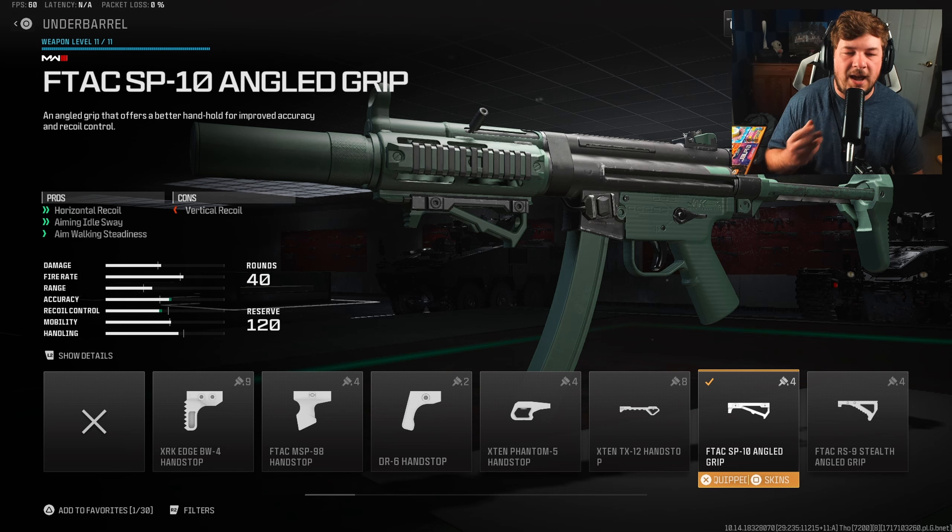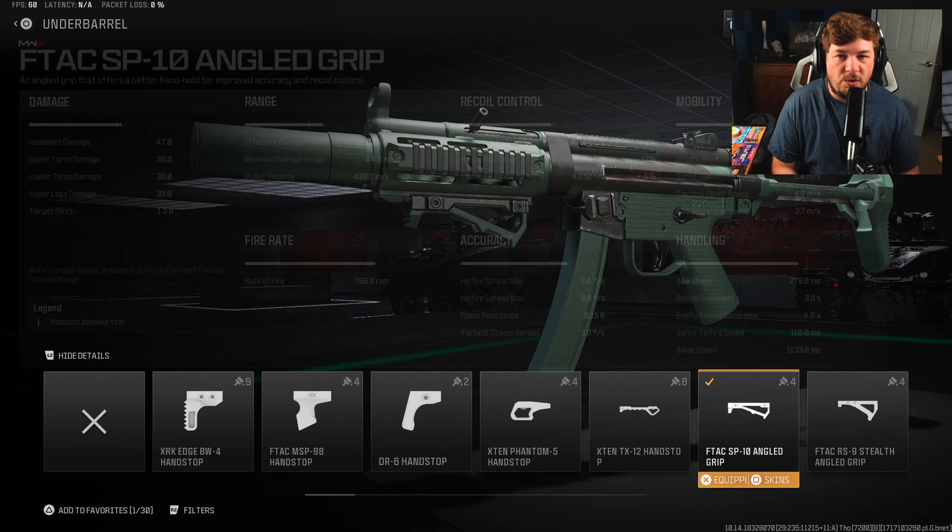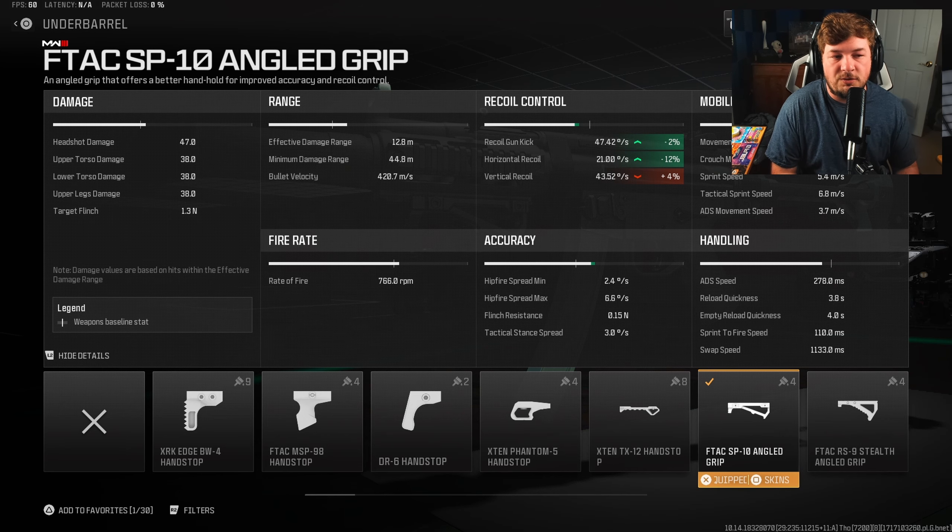For an underbarrel, I am using the F-TAC SP-10 Angle Grip, which is going to give you Horizontal Recoil Control, Aiming Out of Sway, and Aim Walking Steadiness. Definitely a different kind of attachment from what I normally run. In my opinion, this weapon has much more horizontal shake than it does vertical — the vertical recoil is very easily controlled — so I wanted to target that horizontal recoil here.